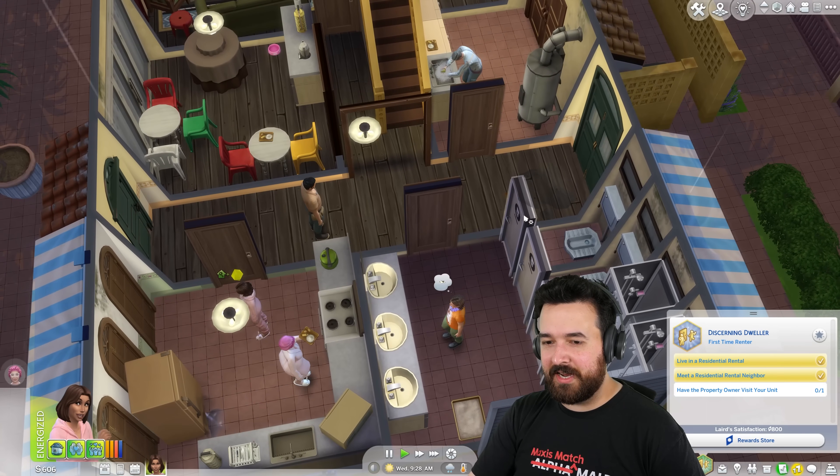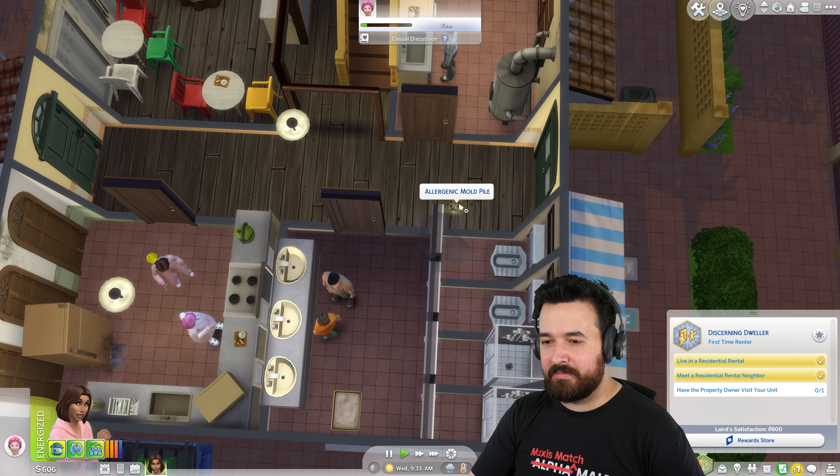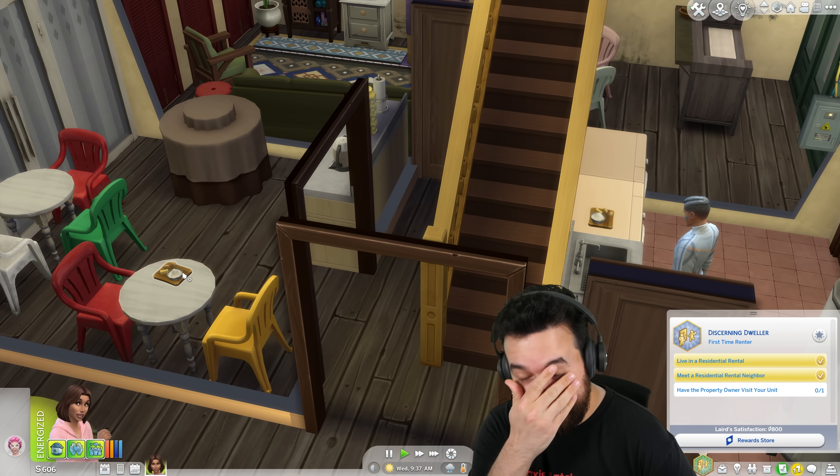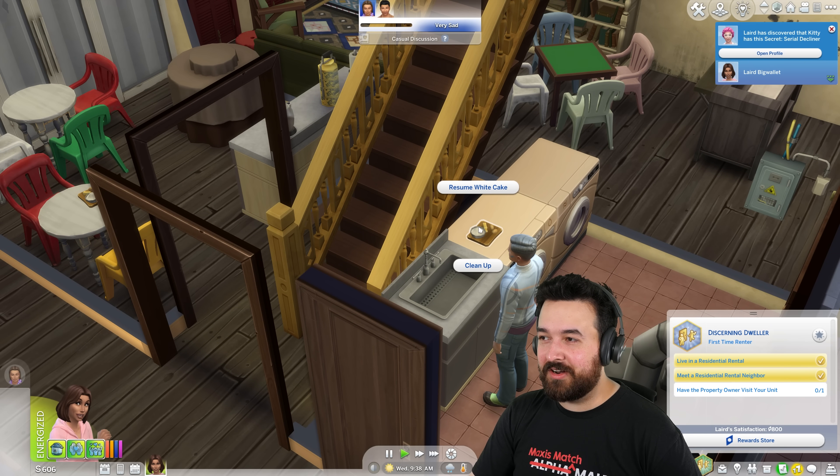I mopped the puddle from downstairs somehow. And the property owner — do you want to clean the mold? What is this doing here? Why does Sandalwood seem to be making like 20 white cakes but not actually completing them?